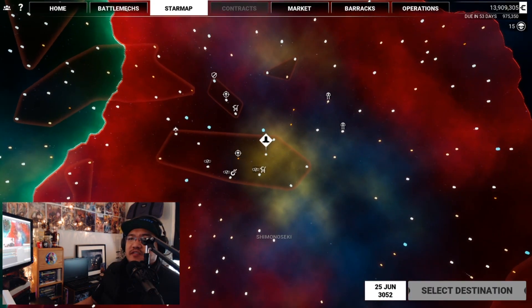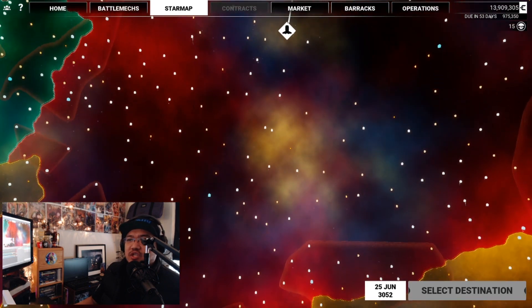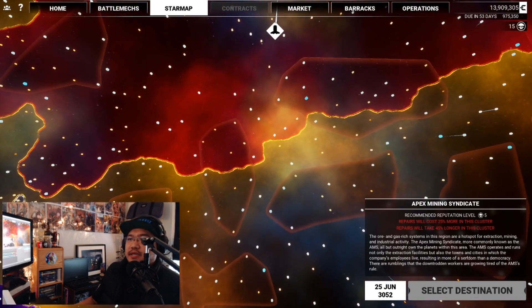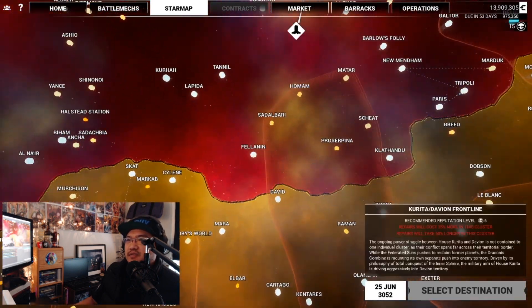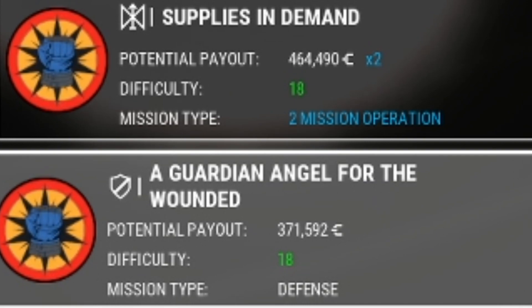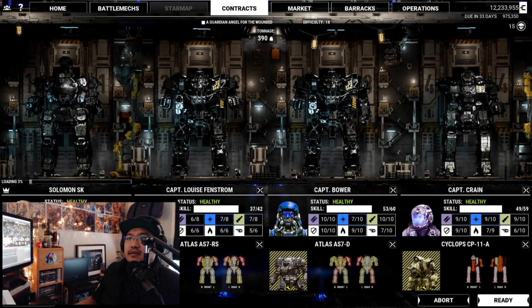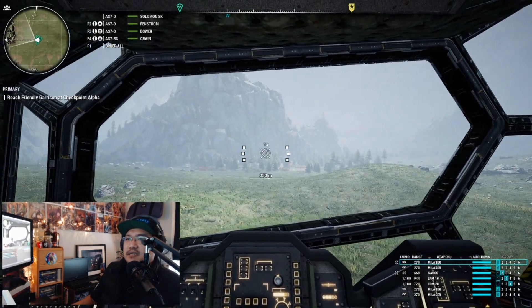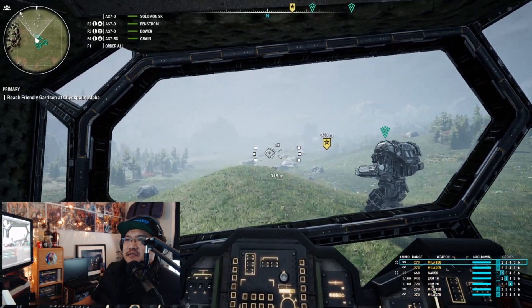I've loaded a previous save file of mine. Here in the Draconis Combine, I know a lot of these missions are going to have a tonnage limit of 800. So I'm going to go back over toward the border between the Draconis Combine and the Federated Commonwealth — in this timeline. We'll go see a difficulty 18 mission. There's no way a difficulty 18 mission would normally have a limit of 800 tons, so we'll accept that. Let's pick all Assault Mechs. We've got three Atlases in a mission that is only supposed to have 200 tons or so.